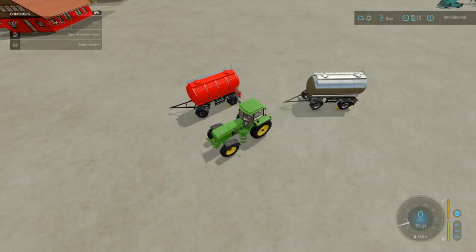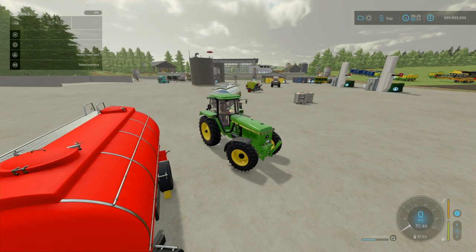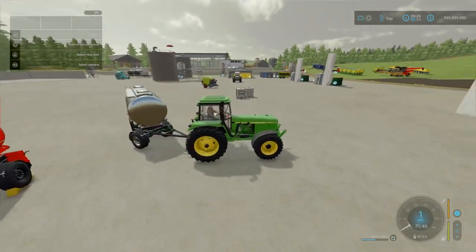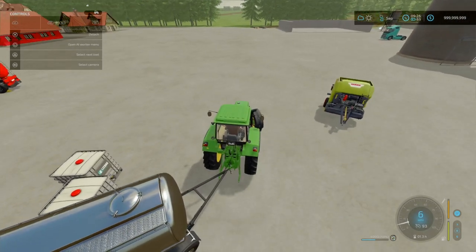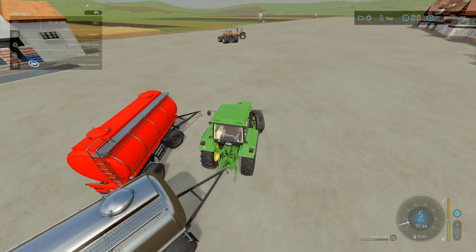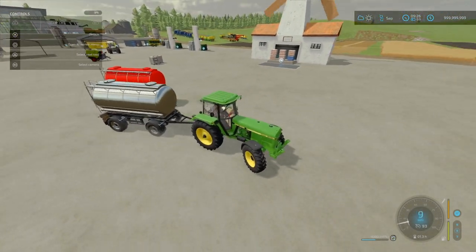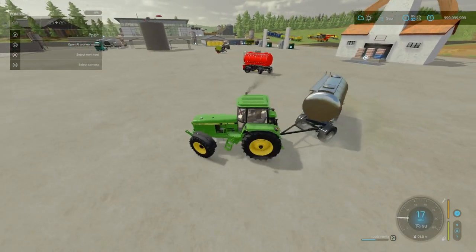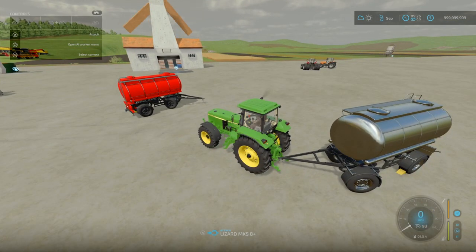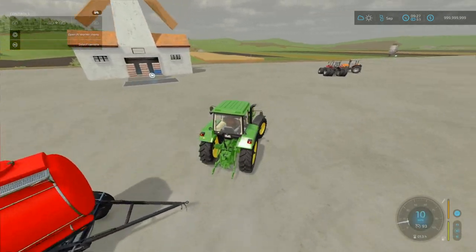We can fill up with two separate items. However, once attached, the fill marker at the bottom right shows only one. It fills with two different fill types if you have them. Can't fill it up at all here — nothing's popping up. So it's only an 8,000 capacity — there doesn't appear to be an option for two items at 4,000 litres each. That must be something missed in the mod.